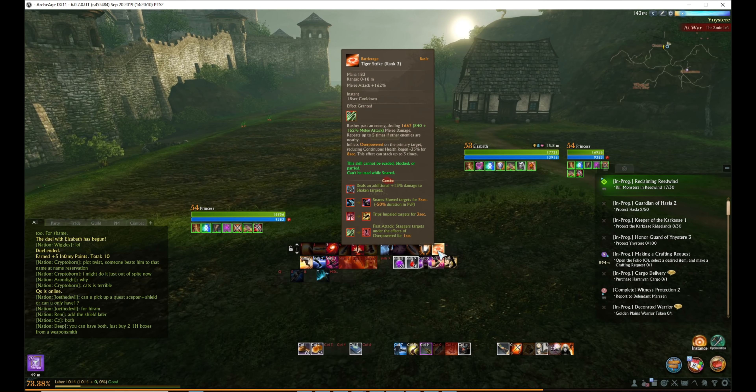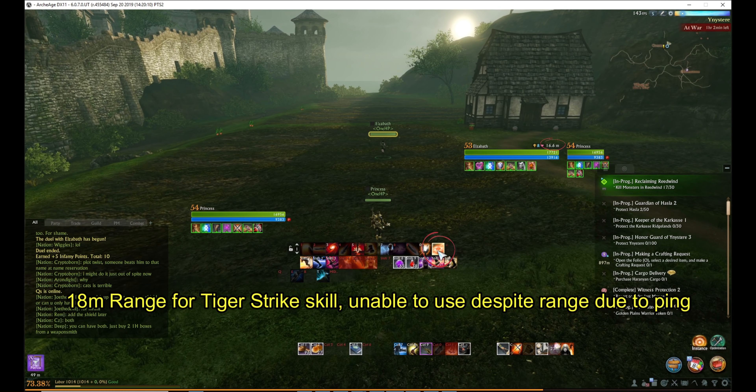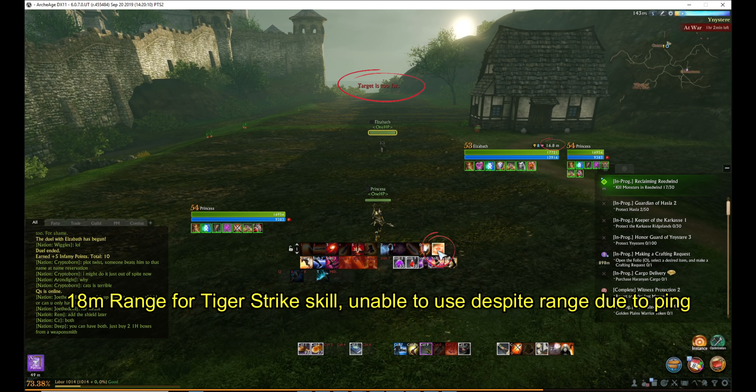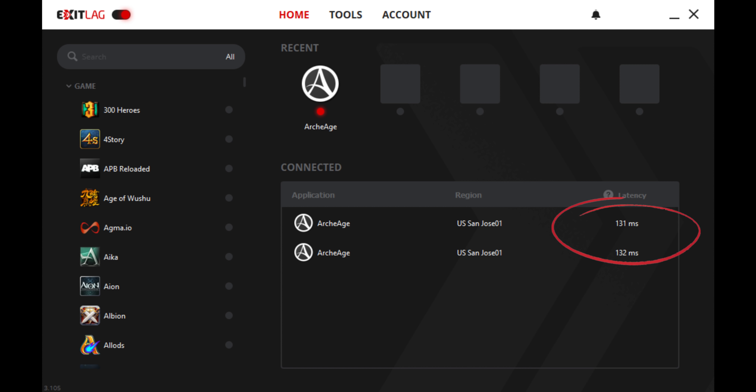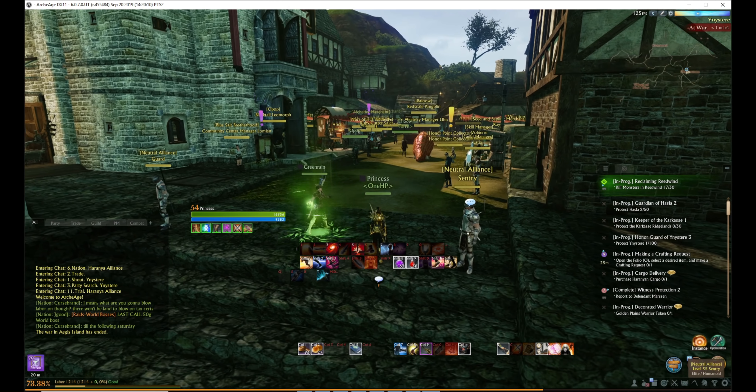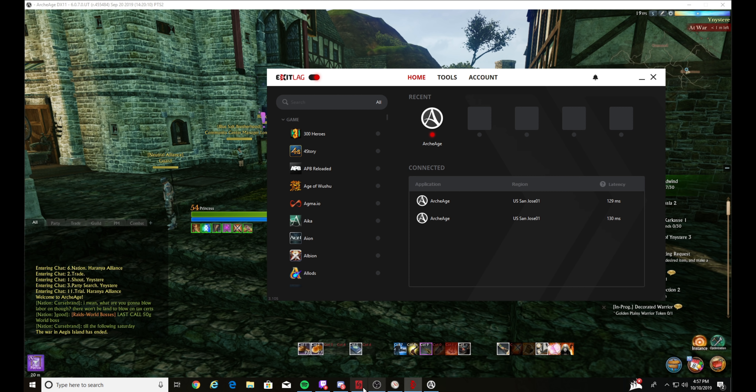ArcheAge is a super ping-sensitive game, especially for people like me that are forced to play with like 250 ping. To combat this, I play with Exit Lag as it lowers my ping by 100. Real talk, I would not play this game without it. Exit Lag is a tunneling service that can lower your ping by insane amounts.